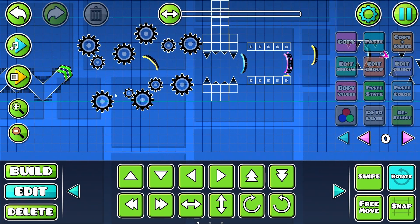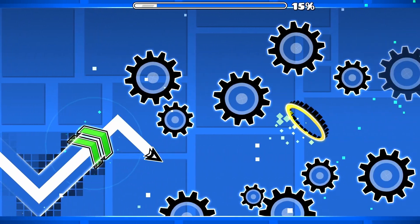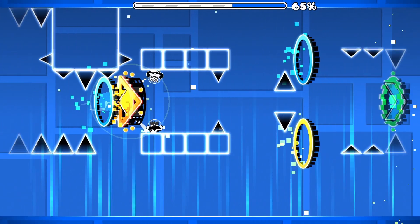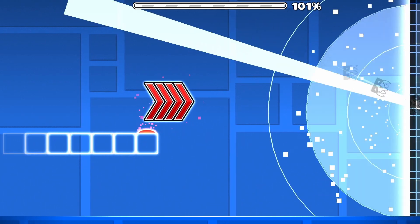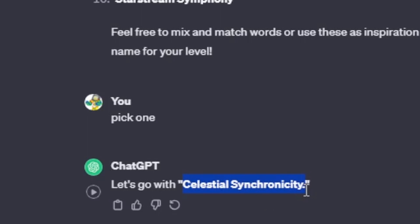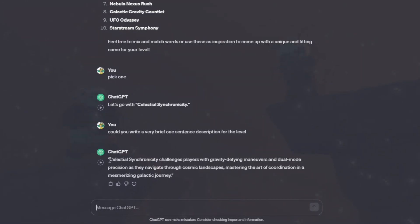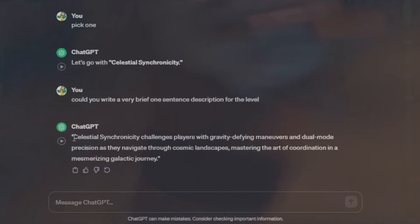Now let's actually try and verify this. All right, we verified it! Now we just got to ask ChatGPT for a name and a short description. It came up with 'Celestial Synchronicity.' Celestial Synchronicity challenges players with gravity-defying maneuvers and dual mode precision as they navigate through cosmic landscapes.